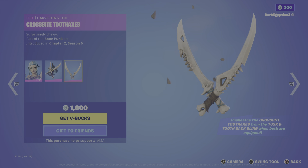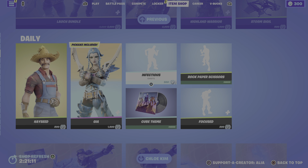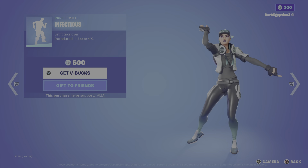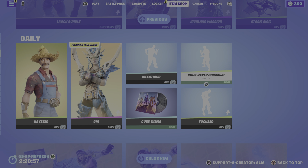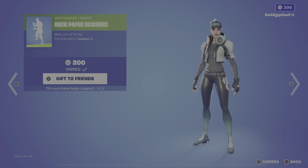Moving on to the return of the daily items, we have the return of some emotes and lobby music. We have the Infectious emote — let it take over, first introduced in OG Season X. We then move on to the return of Rock Paper Scissors.